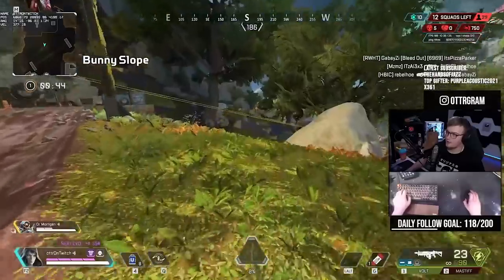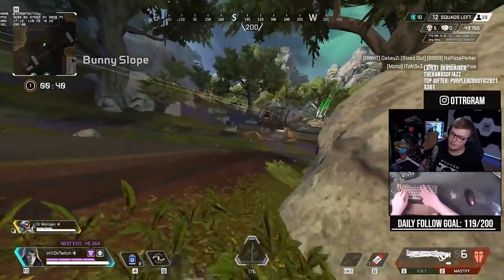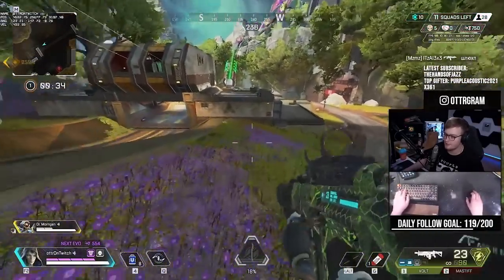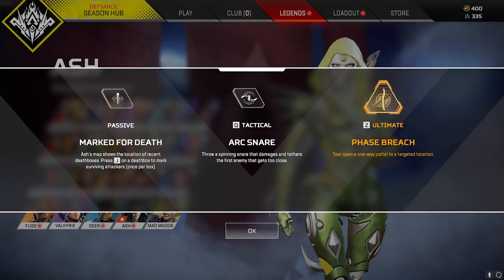While Ash's passive is meant to be used to hunt down the attackers, it sometimes has the opposite effect, and an aggressive team might turn around and run back towards the bodies if they do get scanned. If you think that the team is prone to pushing, you can always try waiting for them or even set up an ambush.